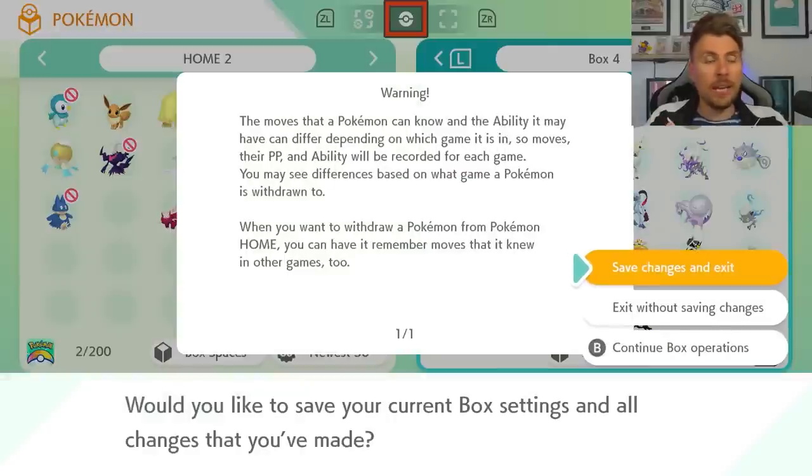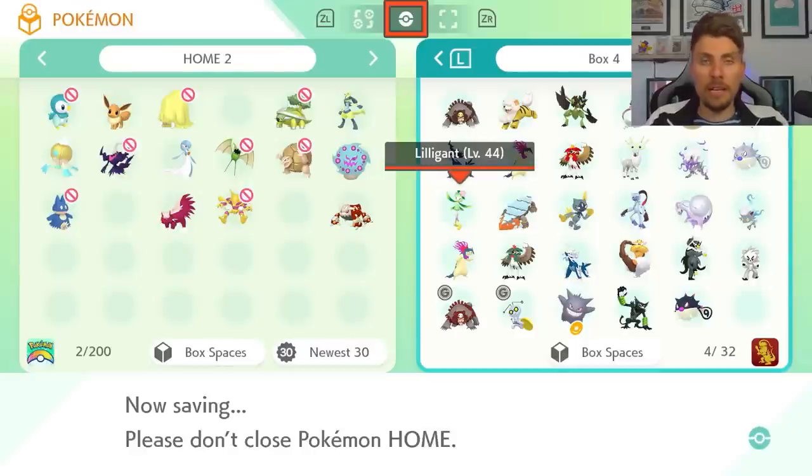Once you've done transferring, you'll get a new warning message explaining how moves, PP, and abilities work when transferring Pokemon backwards into previous generation games like Brilliant Diamond, Shining Pearl, Sword and Shield, or Legends Arceus. The moves a Pokemon can know and the ability it may have can differ depending on which game it's in, so moves, their PP, and ability will be recorded for each game. When you withdraw a Pokemon from Pokemon Home, you can have it remember moves it knew in other games.